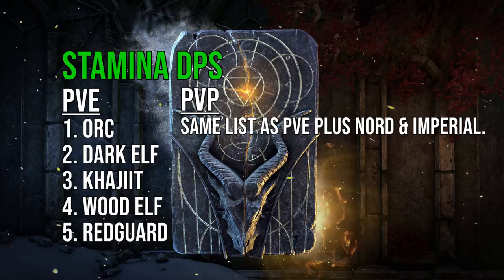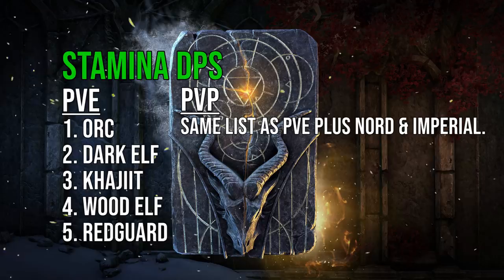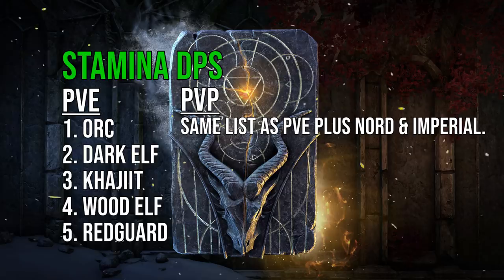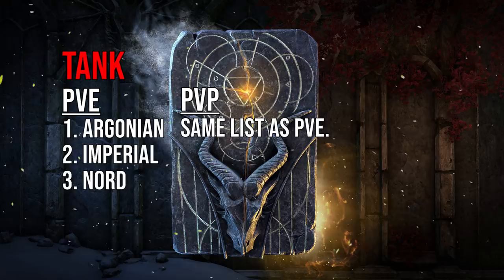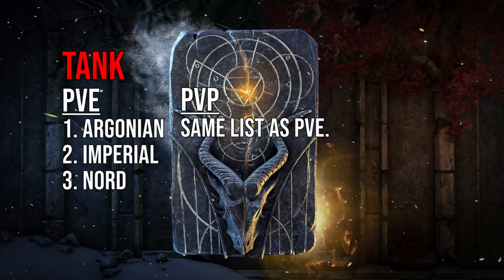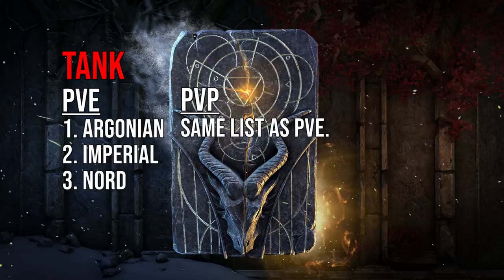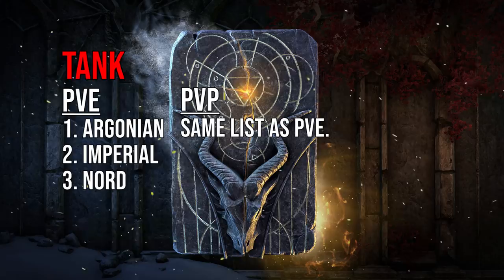PvP racial choices this patch for Magicka, Stamina, and healing are really a personal choice — no single race is necessarily better than the others in all situations; it depends on your build. For tanking, look at Nord, Argonian, and Imperial. Argonian is easiest to sustain with; Nord makes it easiest to hit resistance cap; Imperial sits in the middle with slightly better stats and some sustain. The same races apply for tank PvP.